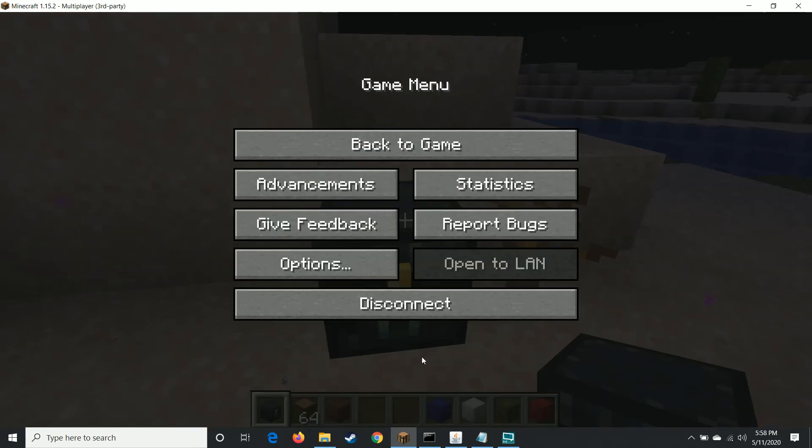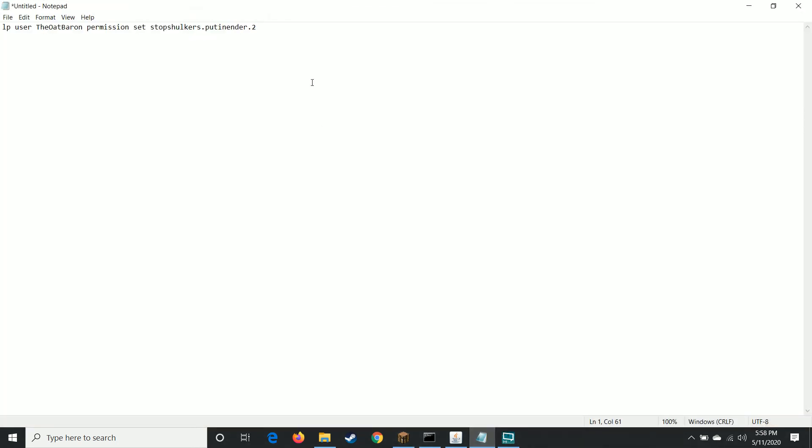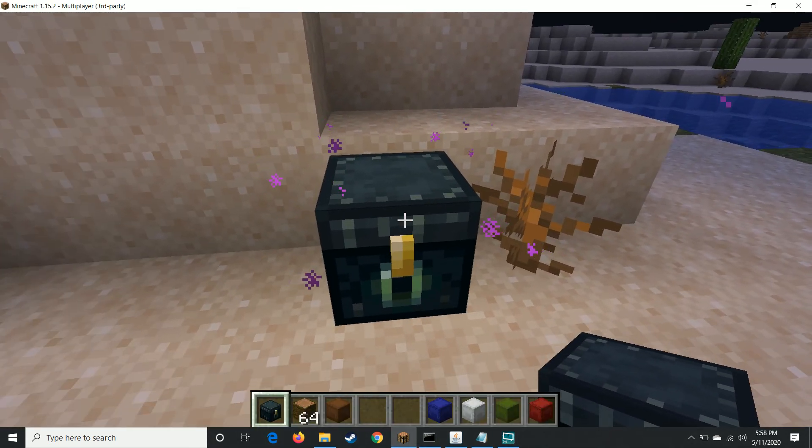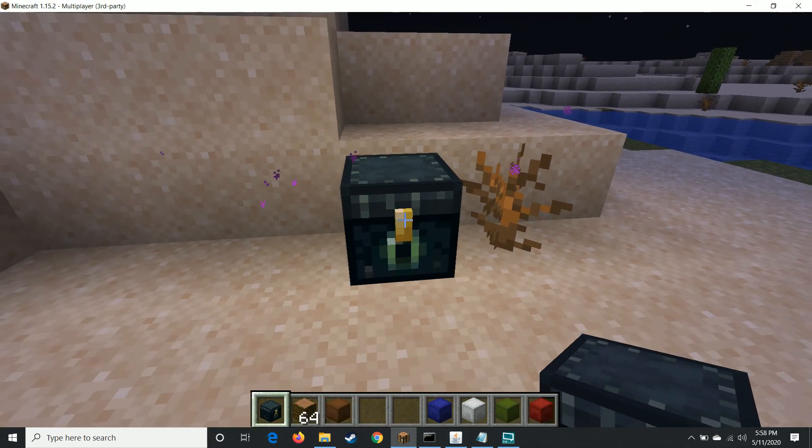This is a way to moderate how many shulker boxes a player can have in their ender chest. It goes up all the way to 27, and if for some reason you have a plugin that changes the ender chest size, you can use the stop shulkers 'put in ender any' permission, and that will allow any amount to go inside your ender chest. I hope you find that helpful as a way to limit shulker boxes in ender chests.